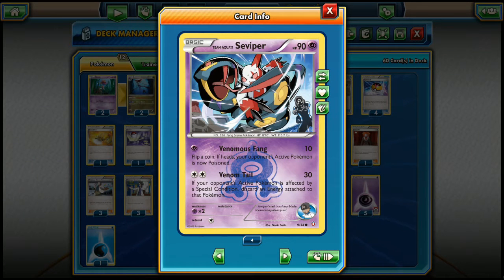Welcome back to another episode in this PTCGO series. Today is play day for Survivor. If you want to skip the deck analysis, click the annotation on the screen or skip to around the four to five minute mark to go straight to the battles.